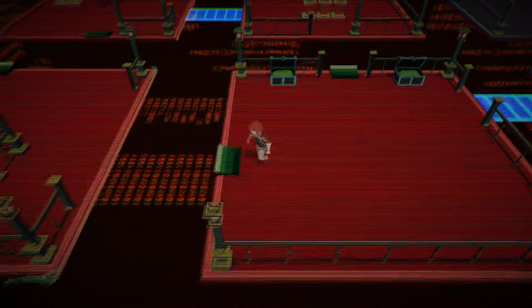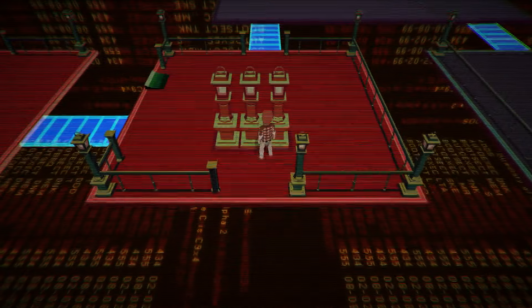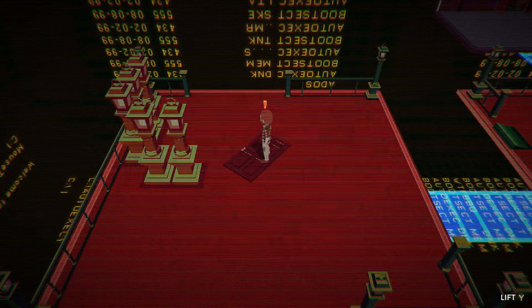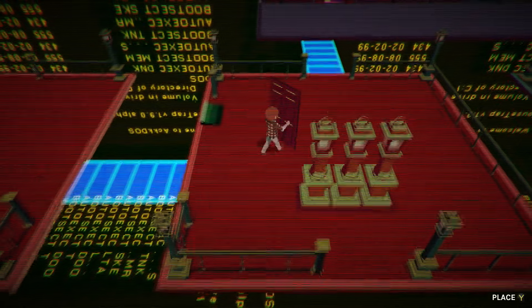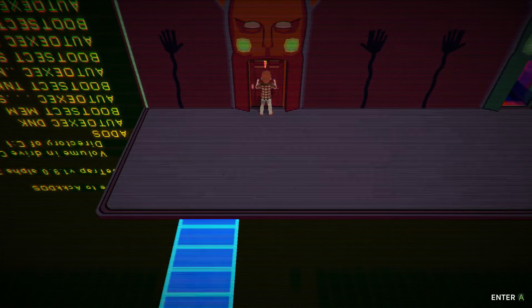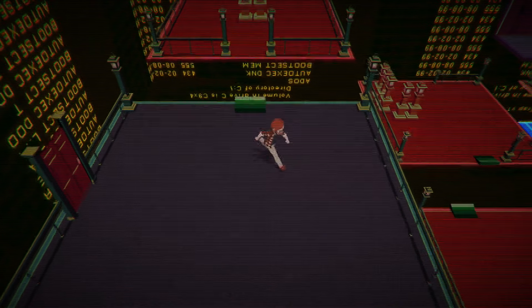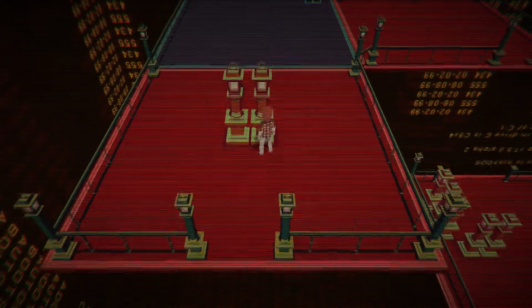We've managed to find one of these switches. The way this works is that there are multiple switches throughout this area, and every single one of them will cause different blue platforms to appear. You can walk across the blue platforms, which will actually get the door where it needs to go. In that respect it's a pretty straightforward pathfinding puzzle, but there was just a lot of experimenting I had to do to figure out what goes where.